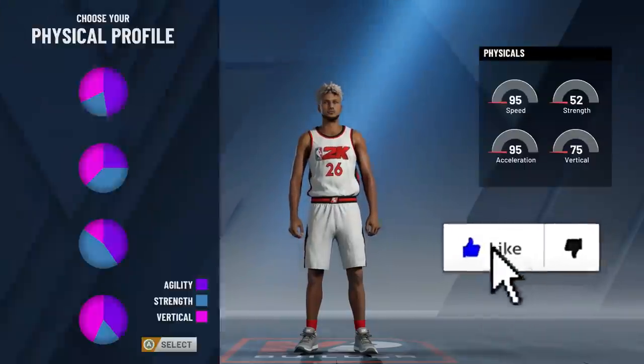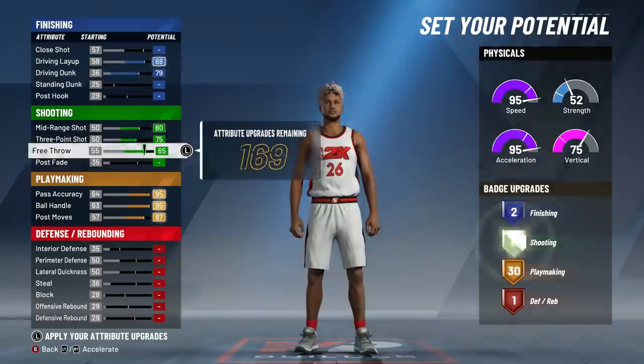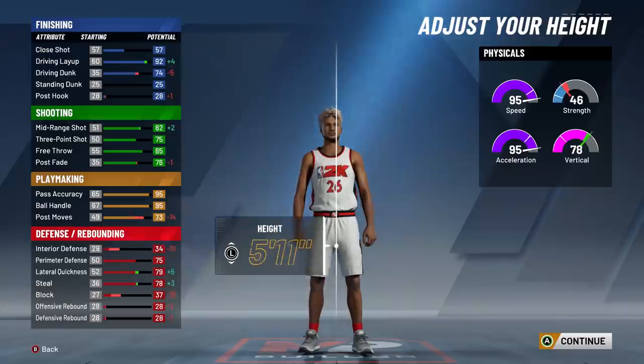Sharpshooting takeover was definitely better than slashing takeover. But now we have playmaking takeover, which is probably the best takeover in most cases — but will it be good as a 60 overall? We're about to find out. We're going to make a 6'2 pure yellow.